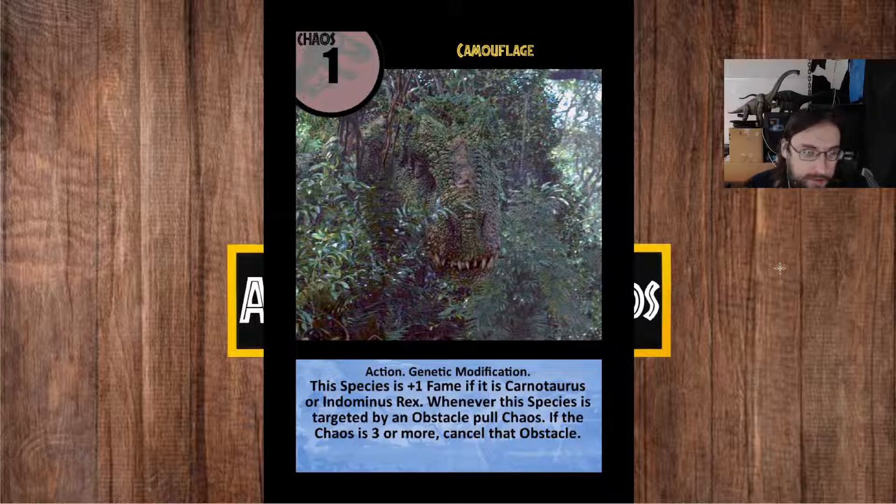In this case, you're genetically modifying a species for camouflage. The first little bonus is pretty mild — plus one fame if it's Carnotaurus or Indominus Rex. This is really just a flavor ability to make the card extra special with the Indominus, the film-canon dinosaur that can camouflage itself, and Carnotaurus, the novel-canon dinosaur that camouflages itself. I could have also put Velociraptor here, but I didn't want to give too much additional support to Velociraptor since there's already specifically Velociraptor support. Having a little extra flavor for a Carnotaurus or Indominus Rex in your park seemed fun.